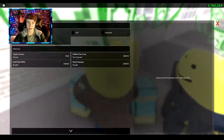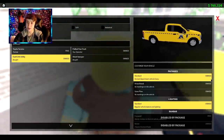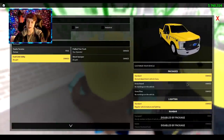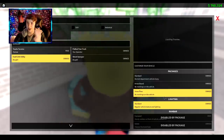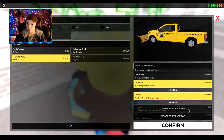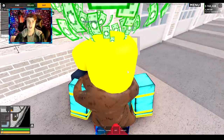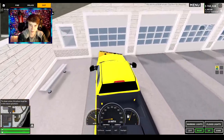Here we are with the brand new snowplows on the DOT team. We got the Ford F-250 utility right here. We got the standard mode, the arrow board, and then the snowplow — look how beautiful that is! We're gonna check it out, spawn the vehicle, and see how the controls run.